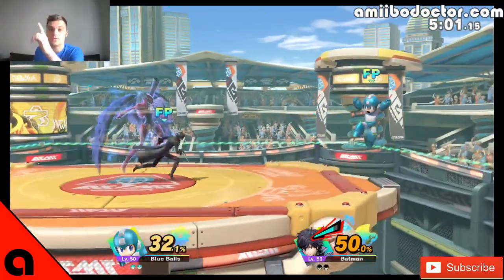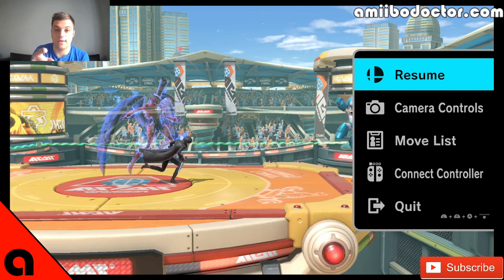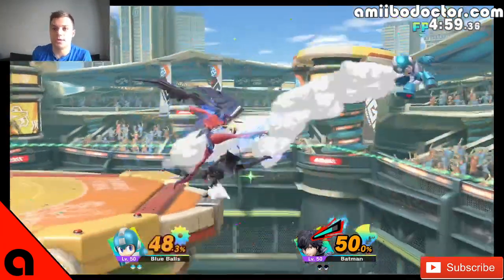There we go — that's new right there, that Arsene counter. Arsene down special has two functions: it's a reflector and a counter, which basically makes it broken as hell. He never countered with it before — he only reflected, and only when there were active projectile hitboxes on the screen. So that's new, that's patched.